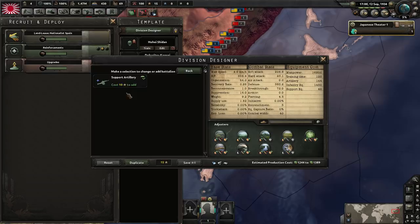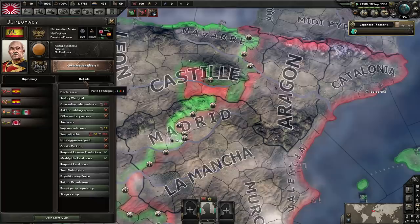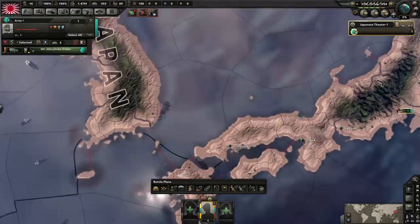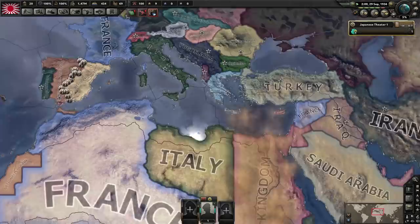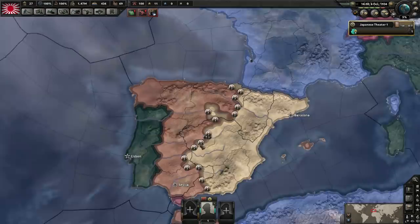It's a bit of a back and forth but the Nationalists will likely win. In a multiplayer game it'd go differently. The Axis need Nationalist Spain because they build oil refineries inside Spain, which Germany uses to trade oil and rubber as the war continues. Germany also needs the tungsten inside Portugal — Spain will declare war on Portugal.